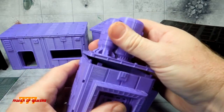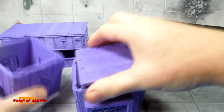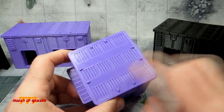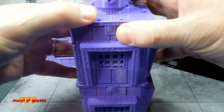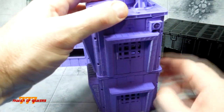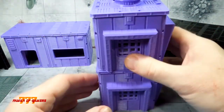You can take these roofs off and replace them with another roof. If you notice, they have these little pegs here on top. What I like about that — there we go — we have a tower. If you're like me, I like to print up buildings and move them around so that every game is different.